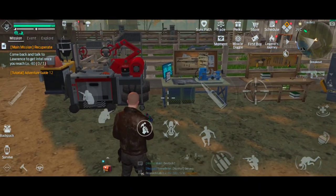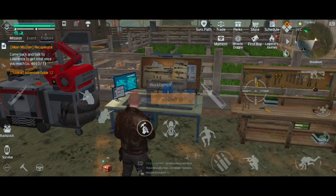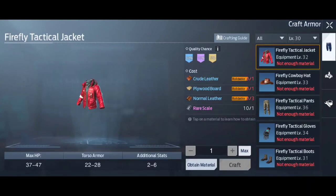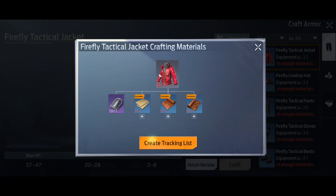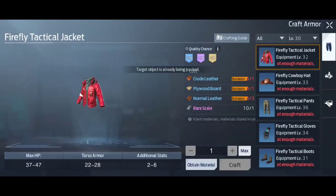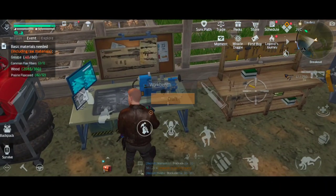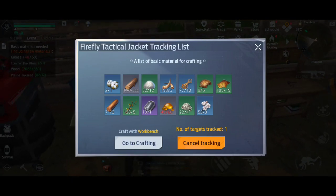Now obviously you can't wear the entire set at level 30 — you'll have to level up to 36 to get the whole thing on. But what you need to start doing is looking at what you need. So let's take the Firefly Tactical Jacket if you're level 30 or above right now. You need crude leather, plywood board, normal leather, rare skill. What you can do to remind yourself when you're running around in the world is click 'Obtain Material', 'Create Tracking List', 'Set Tracking Target'. That will open up a tracking list on the left-hand side in your event tab, showing every single thing you need to make that item — including how much wood, how much stone, literally everything.